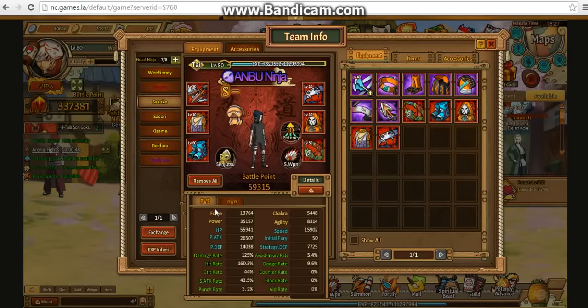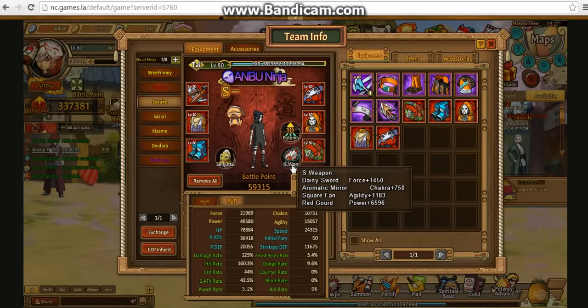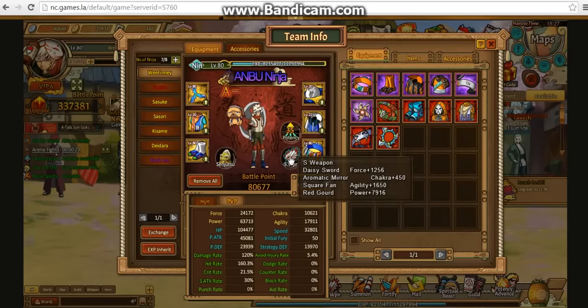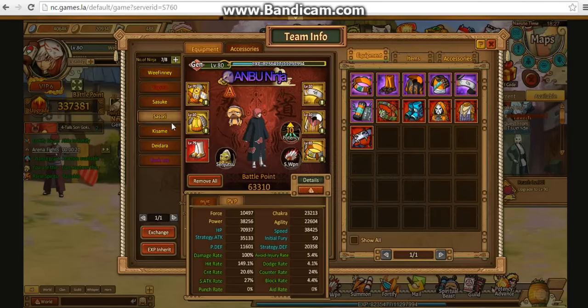Sasuke PvE, and PvP. I think I might need to increase the speed — I was more concentrating on my main and my two supports, but we'll get there eventually. There's the S weapons for Sasuke, the S weapons for Yagra, and the S weapons for my main. My accessory, S weapons, and PvP — 38k speed, pretty decent I suppose. PvE.